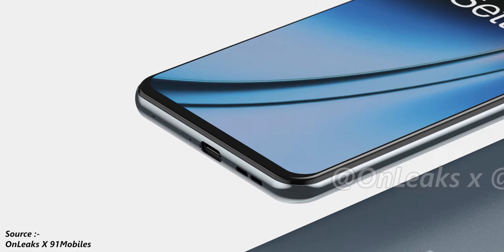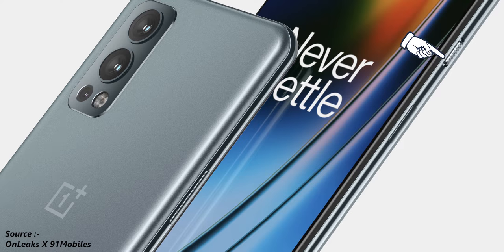On the bottom we have a speaker grill, USB-C slot, and the SIM tray. On the right-hand side we have the power button and the alert slider, with the volume rockers being present on the left side.